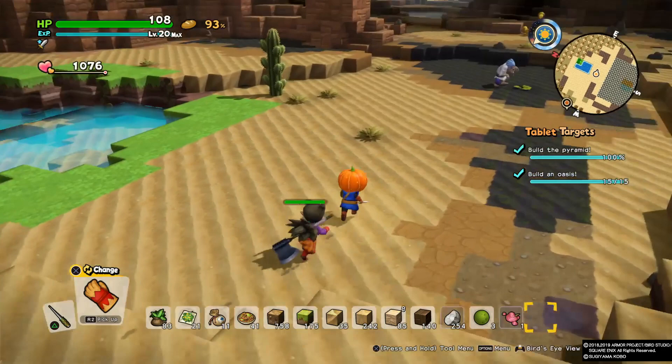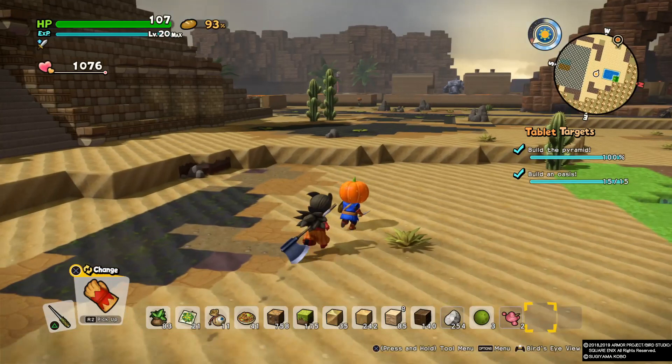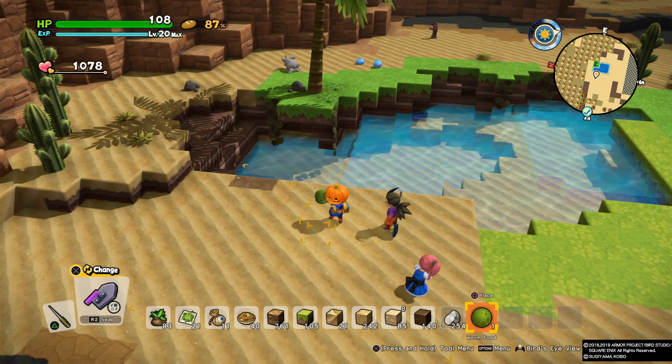Method two is zombies. Look for swampy or rotted lands — they spawn there. All you need to do is keep killing zombies; they sometimes drop night soil. There's your second night soil right there. If you run out of pots to farm, go look for zombies. They appear especially at night.